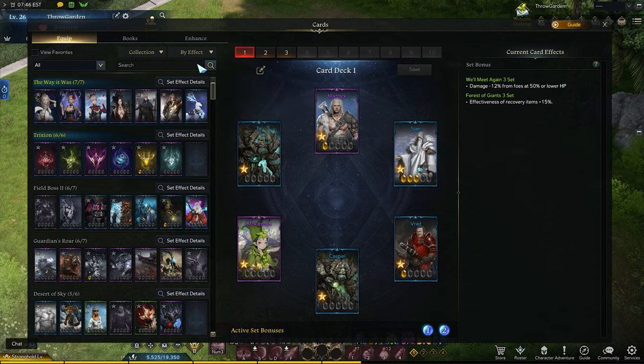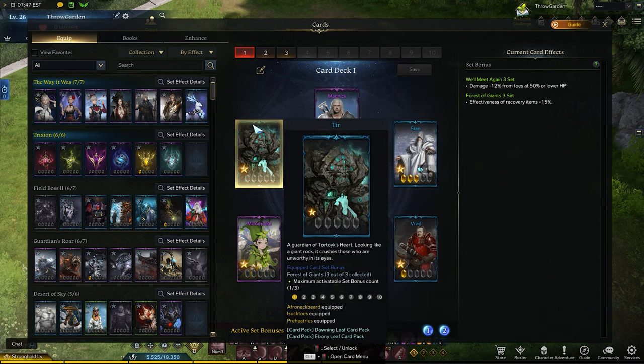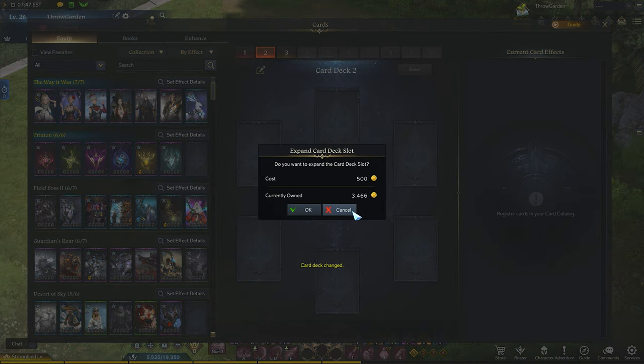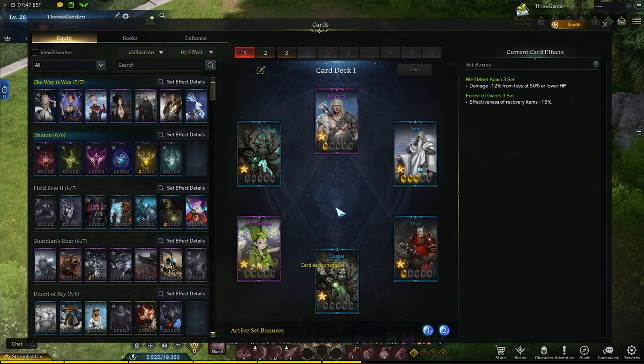One thing to note is that every card doesn't have an active set bonus. In the middle, you can see that by default you have two card presets and you can buy more with gold, but I haven't felt a need to buy another one since they're tied to your character and not your roster. You can equip up to six cards at once, and on the right you can see your active card set bonuses.